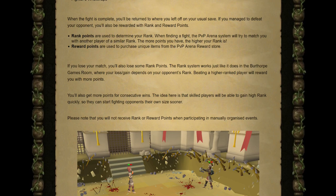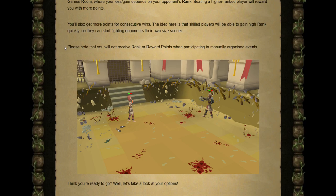There are two types of points: rank points and reward points. Rank points determine your rank — the system will try to match you against players of similar rank and skill level. Reward points are used to purchase unique items from the reward shop. Losing a match costs you rank points, and the system works similarly to the Burthorpe Games Room where gains and losses depend on your opponent's rank. Beating a higher-ranked player rewards more points, and you get a bonus for consecutive wins. Importantly, you will not receive rank or reward points when participating in manually organized events or one-off fights.